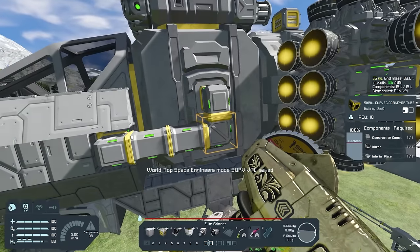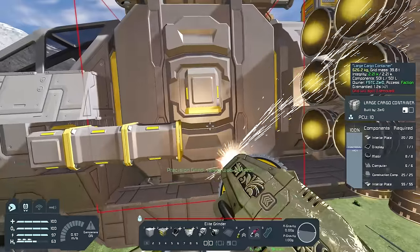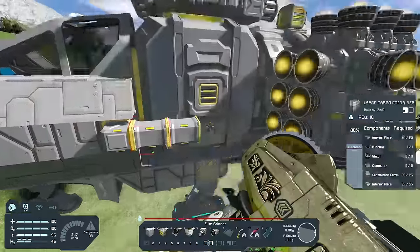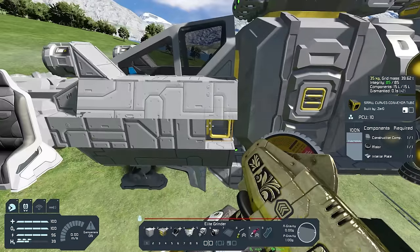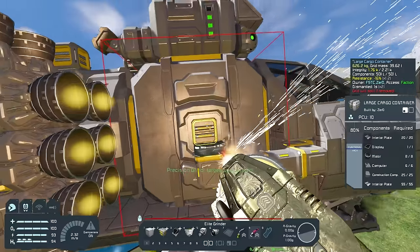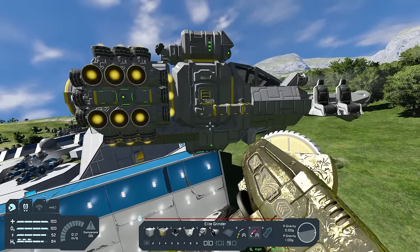The third feature of Advanced Welding is a precision grinding feature. If you go up to a block you want to grind and hold right click, you'll see it says 'precision grind locked to small curved conveyor.' Now if I grind, I ground down the conveyor, but I'm unable to grind any of the other blocks — this only happens whilst I'm holding right click. It's extremely useful with a tier-three grinder so I don't accidentally grind extra blocks. If I just want to grind down one conveyor, right click to lock and I can't grind down the cargo container by accident. Overall, Advanced Welding adds a few small quality-of-life features that make a massive difference.